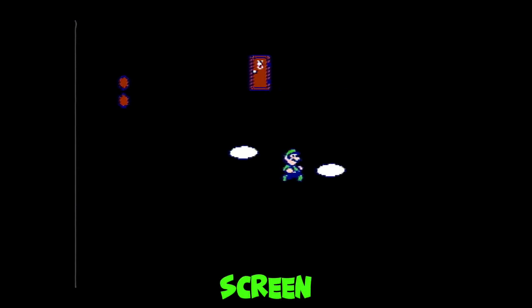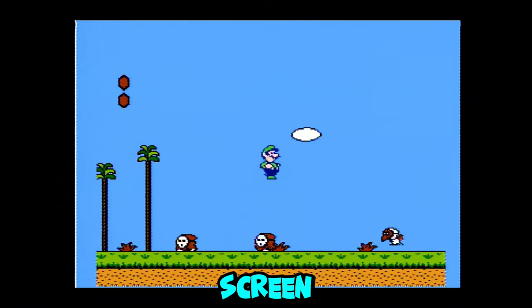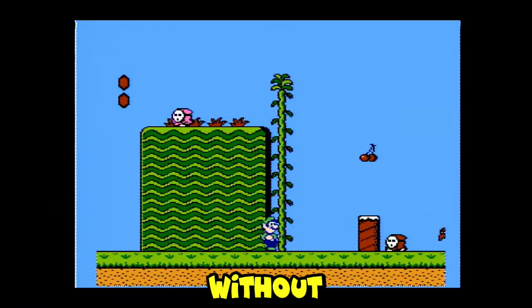The first screen is super easy. You just fall down here and go in the door. When you get to the next screen, jump over the enemies without taking damage.